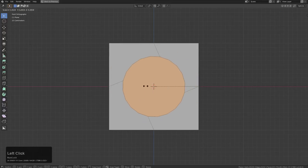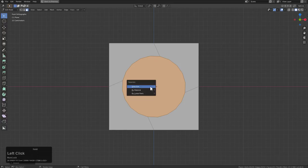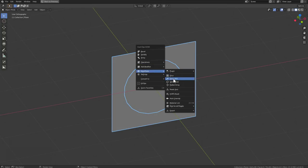You have to have Loop Tools enabled under add-ons for this to work, or else you will receive an error. We'll go ahead and separate that face out that we just turned into a circle, and with this shape selected, we're just going to press Q and hit it with Twist 360.